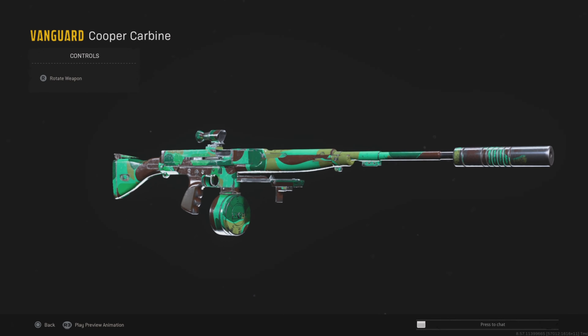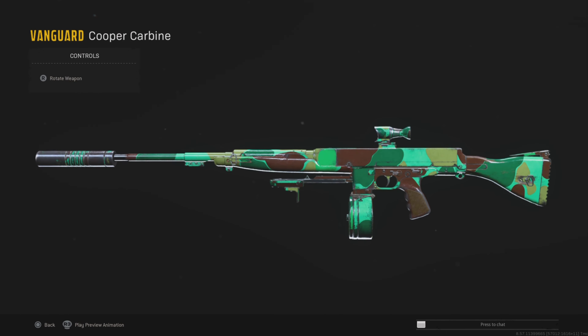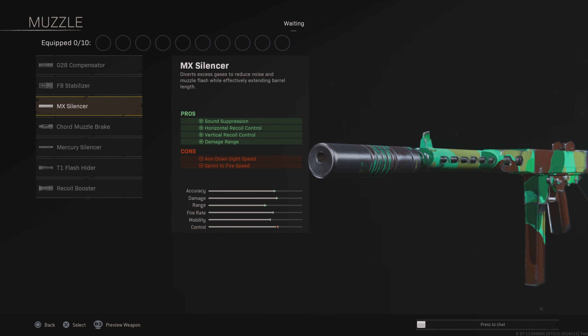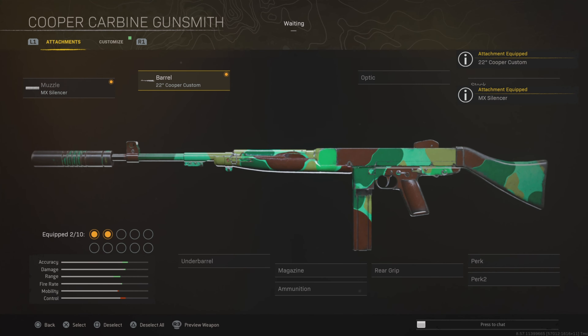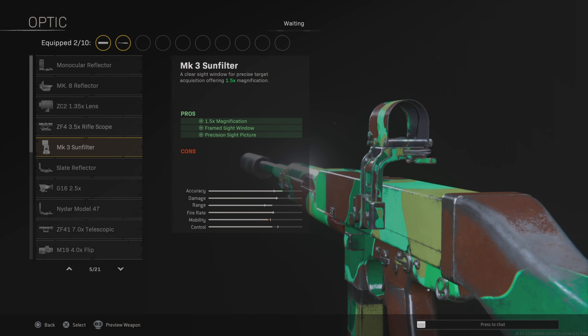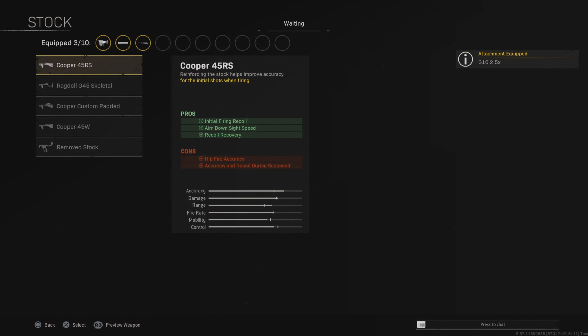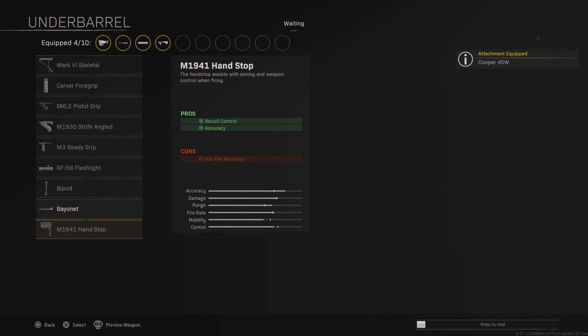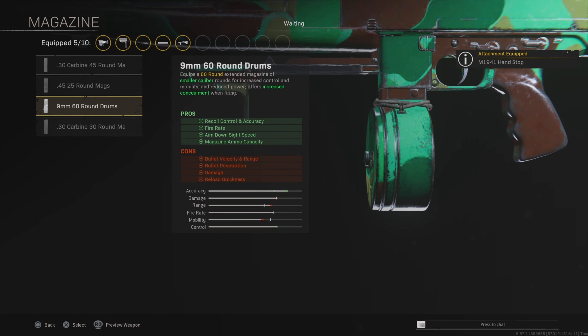The first weapon is going to be the Koopa Carbine. This thing has next to no recoil — it is insane. The first attachment is the MX Silencer, increasing the accuracy and the range. Then the Koopa Custom Barrel does pretty much the same thing and increases the fire rate. Any optic of your choice works, but I like to use a 2.5x. The 45W stock is a great stock, and the hand stop underbarrel increases the accuracy even more.